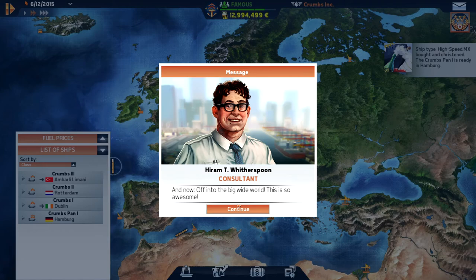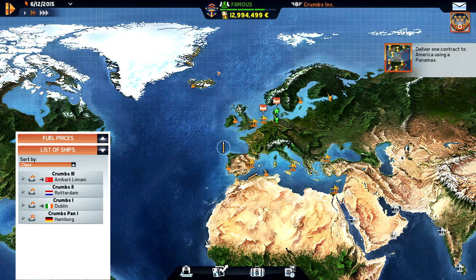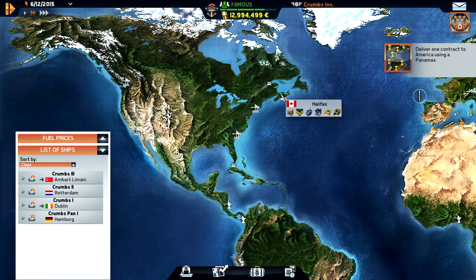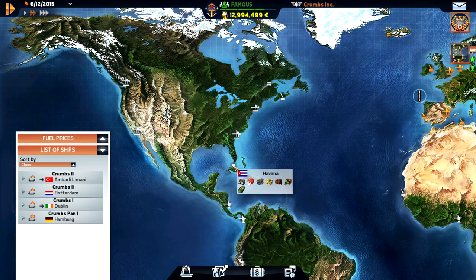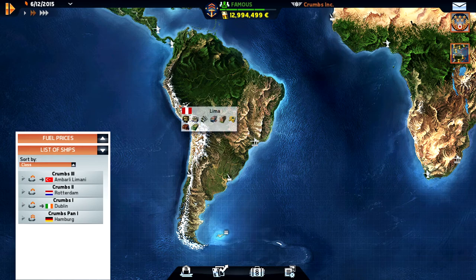Now off to the big wide world - we now have the world map available. You can zoom in and out using the mouse wheel and move it around by holding the left mouse button. Looking at North America, we've got a couple of ports in Canada, one in Greenland, New York and Georgia in America, Havana, Colon and Balboa in Panama, and LA, Metro Vancouver and Anchorage on the west coast.